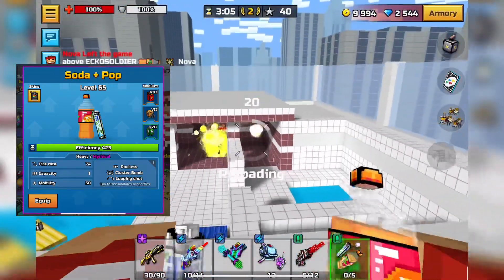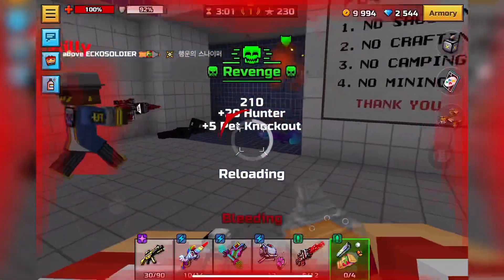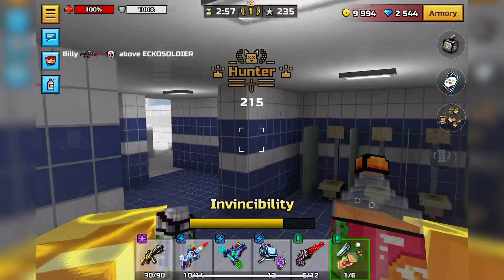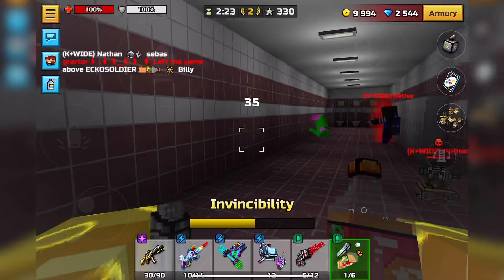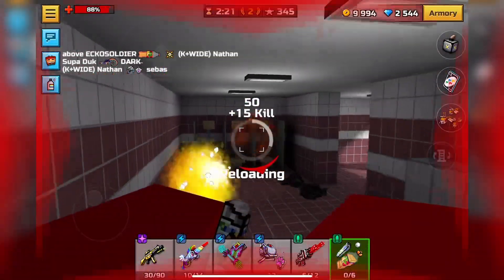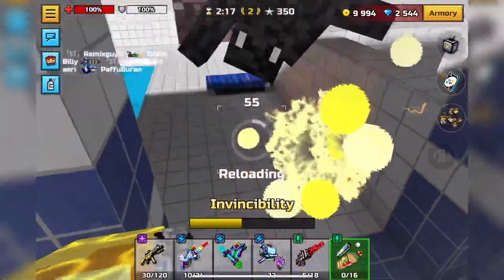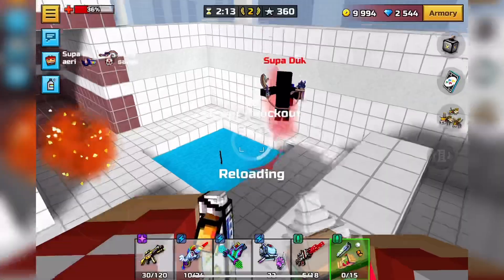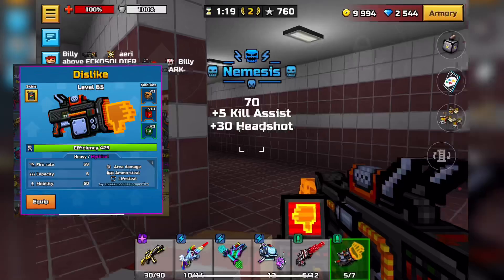Number 5 may surprise you, but Soda Pop is actually pretty good. I don't know its initial damage exactly, but after testing it I'm pretty sure it's about 170 to 175. What's so cool about this weapon is that it does actually one-shot — its max damage is over 200 if you can direct hit. The cluster bombs will kill someone with regular armor and no modules, so the gameplay on this is going to be pretty good, at least better than Christmas Ultimatum or C4 Basket.